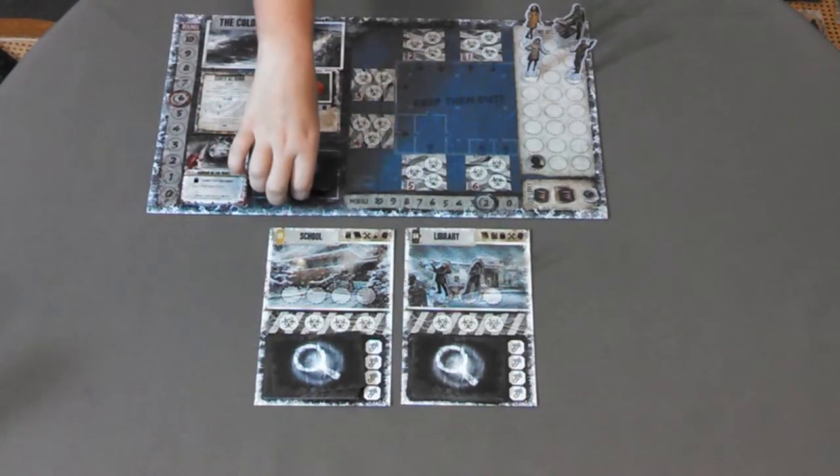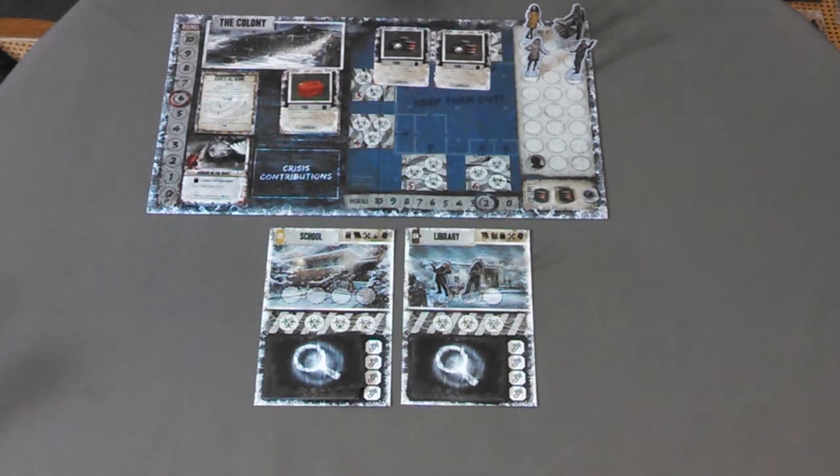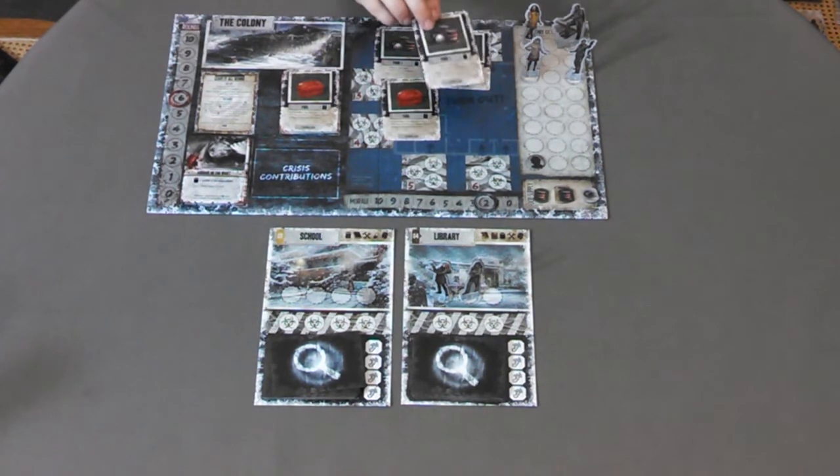Resolve the crisis: without looking at them, shuffle the cards that were added to the crisis pile by all the players. Then reveal the cards to determine if the crisis was successfully resolved. For every item in the crisis pile that matches the type required by the crisis, add one point. For every item in the pile whose type does not match, subtract one point. If the point total equals or exceeds the number indicated on the crisis card, the crisis has been averted. Additionally, if the point exceeds the indicated number by two or more, increase morale by one. However, if the point total is lower than the number required by the crisis, immediately resolve the crisis on the card and know that there is a traitor in your midst.